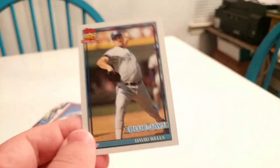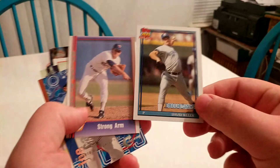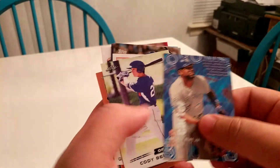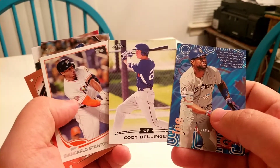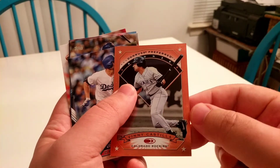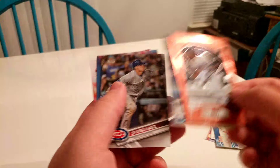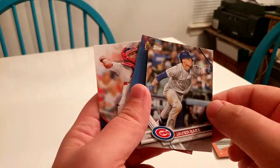So our final team is going to be: pitchers Nolan Ryan and David Wells. Outfield of Giancarlo Stanton, Cody Bellinger, and Joe Carter. Vinny Castilla and Corey Seager on the left side of the infield. Javi Baez and Rafael Palmeiro on the right side of the infield. And Yadier Molina behind the plate.